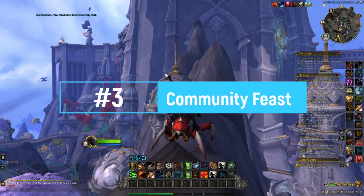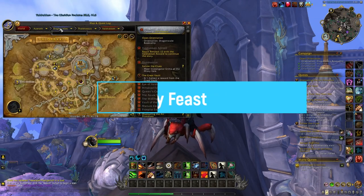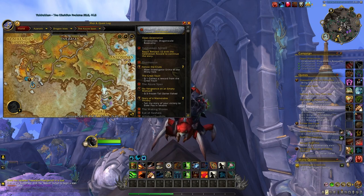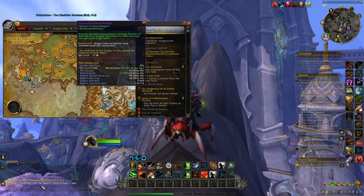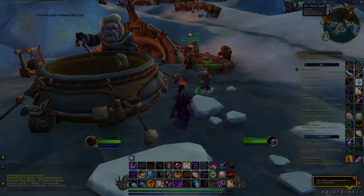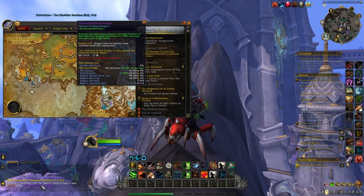After that we have the Community Feast event, which you can do on all your characters in the Dragon Isles by going to Iskaara. During this event you have a chance at getting the Alchemical Flavor Pocket, an item you can sell across all realms in your region for a good price. To get it, accept the quest from the mob next to the chef, complete five activities, then open the small chest you receive.